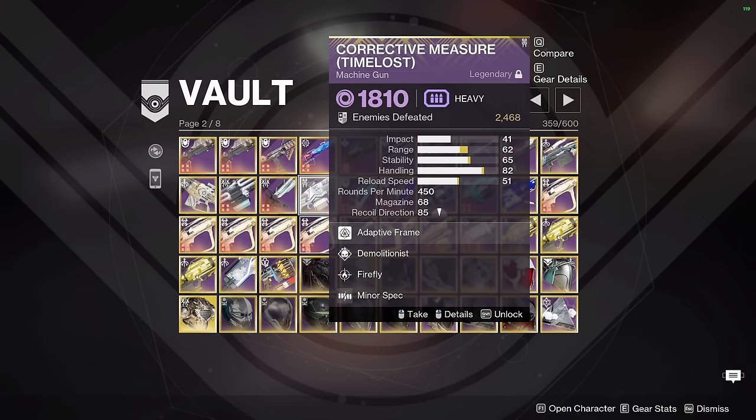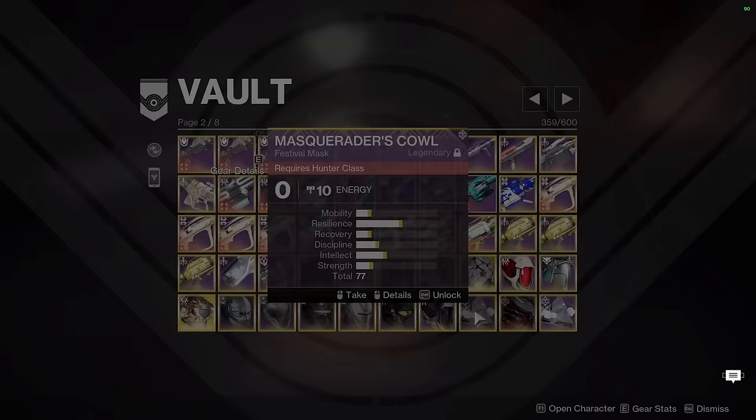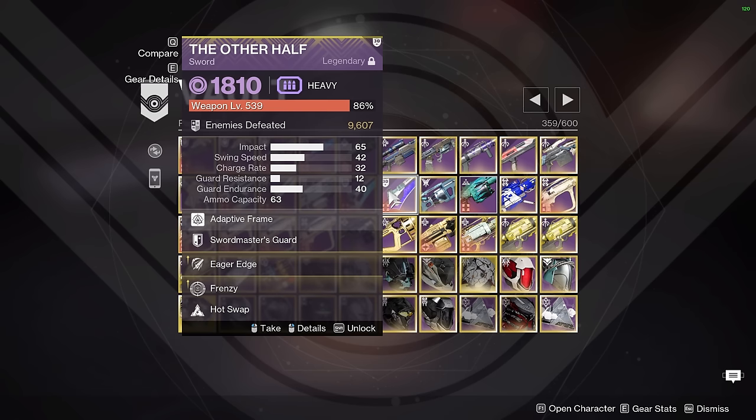Next up we have my 2 Dare Swords. I get a lot of questions on stream asking why I have a blue sword and a purple sword. The blue sword is for activities where I'm not killing any enemies with the sword, so it's just for high ammo count — it has 69 ammo. The purple sword is for when I need to actually kill enemies, like in Second Encounter Garden when you're roaming the map killing barrier champions. It's helpful to have a damage perk and a blade that does more damage and has higher impact.